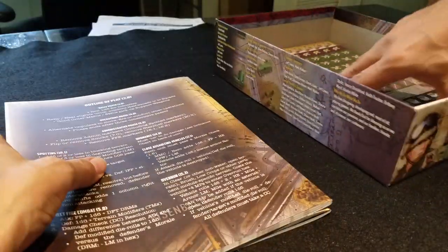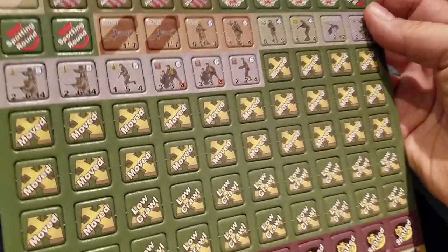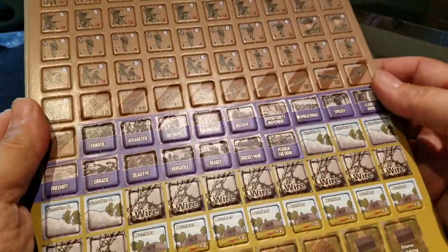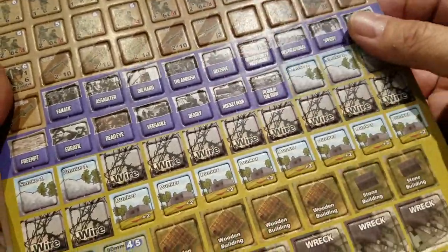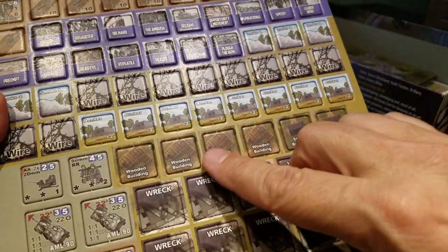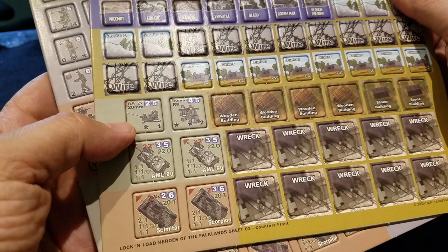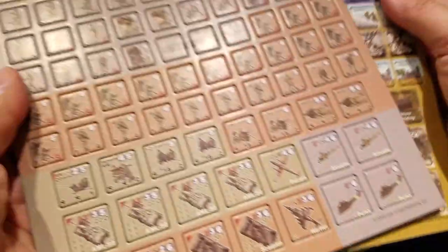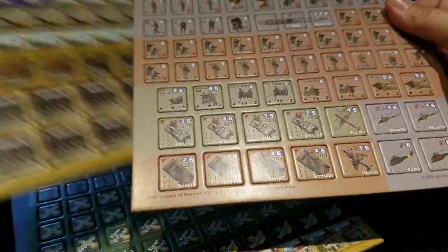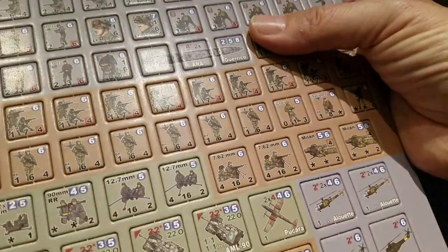All the usual goodies that come with this — we have excellent upside-down counters. I also like how a lot of the artwork really does try to evoke the national characteristics. You've got all the special cards, skill cards for leaders and heroes when they're generated. Additional buildings are required for various scenarios. You've got some pretty cool unique weapons — 90mm recoilless rifle teams, some ACAC, various different vehicle types. Then you've got all the different Argentine forces, and then the Brits down the bottom — Paras and Royal Marines are in there as well.